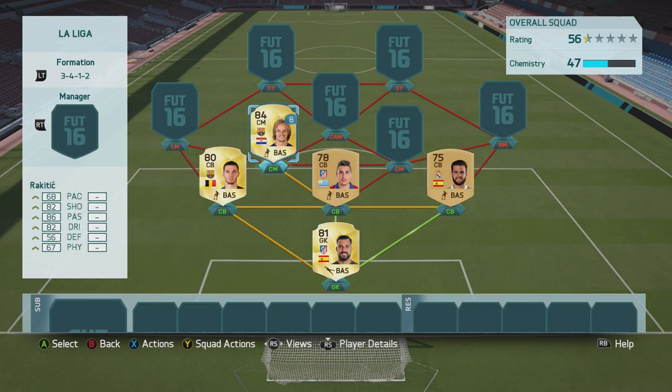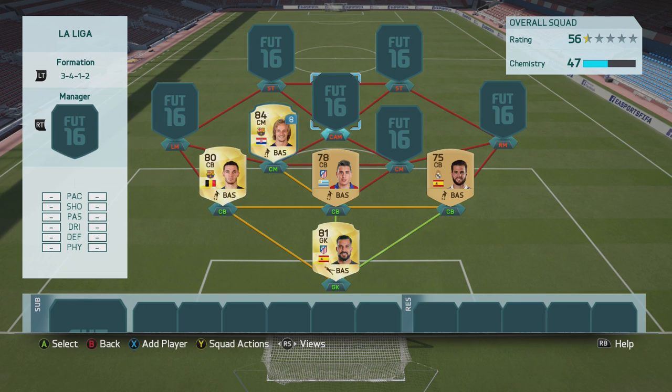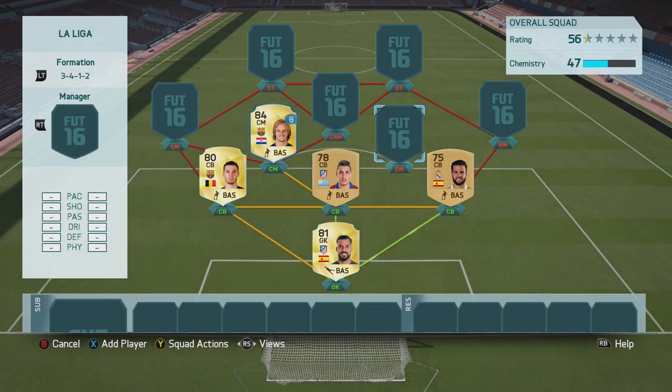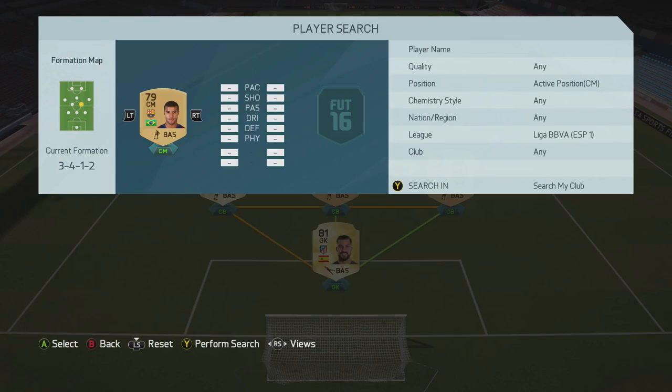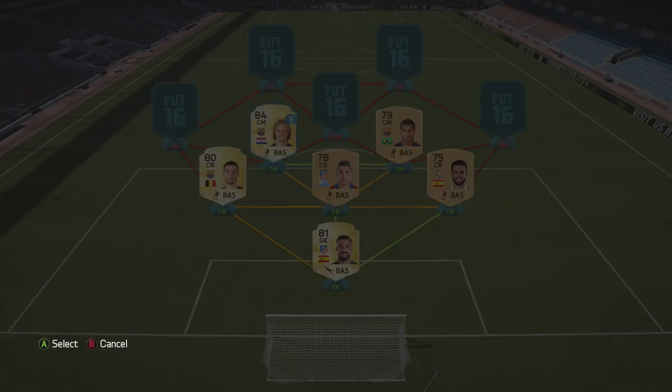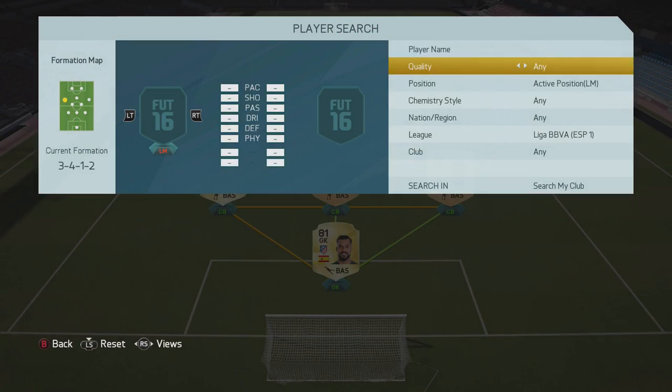I've got Rakitic here on loan — that's part of why it's a 60k team. I thought I'd build a Liga BBVA team around my loan players since I don't have enough money to buy the actual card. Then we've got Rafinha as the other centre mid — he's still a non-rare and I haven't really upgraded him since last year.